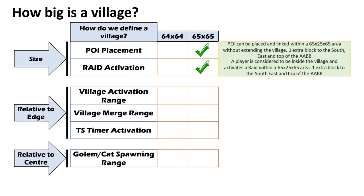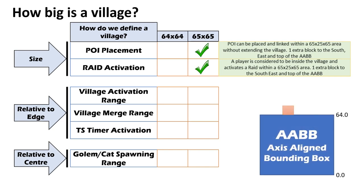Let's talk about the code explanation for this. The bounding box goes from coordinate 0 to 64. If a player is standing on that block at, say, x-coordinate 64.5, when the game checks whether they're inside the bounding box it rounds down the player's coordinates - it takes the 64 part. We know 64.0 is within the AABB, so from a code perspective, when the player is on the 65th block they're counted as being within the axis aligned bounding box of the village.